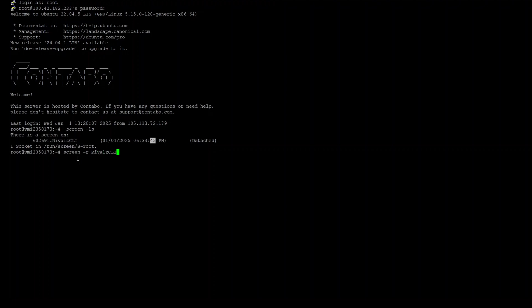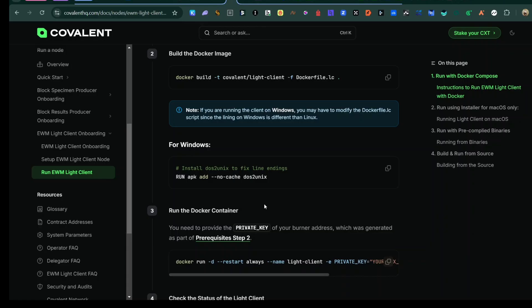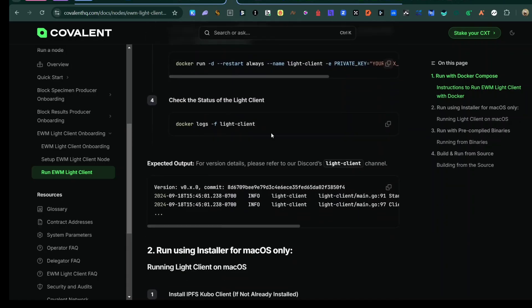To restore that screen I enter 'screen -r rival-cli' — this opens the screen, and since each screen is a node, when I press Enter you can see my Rivals node is still there and still running. That means I can create multiple screens and each one runs a separate node. When I press Ctrl+A then D, it detaches from that screen.